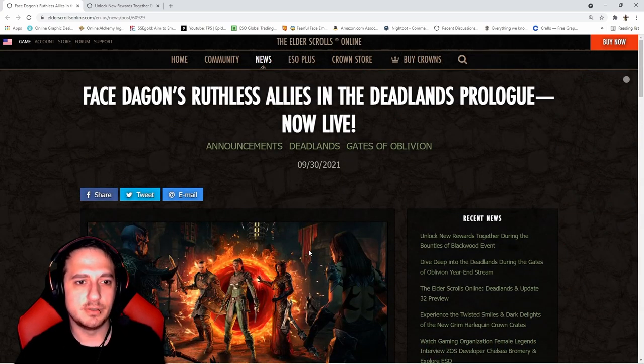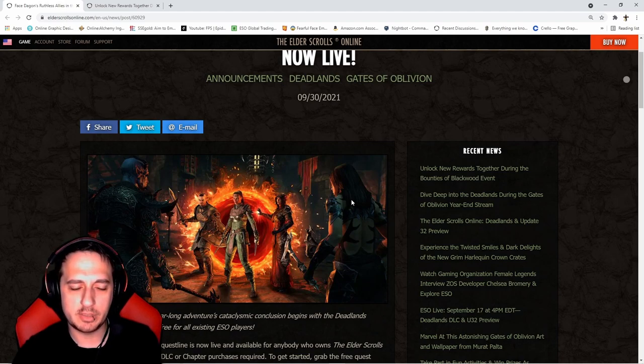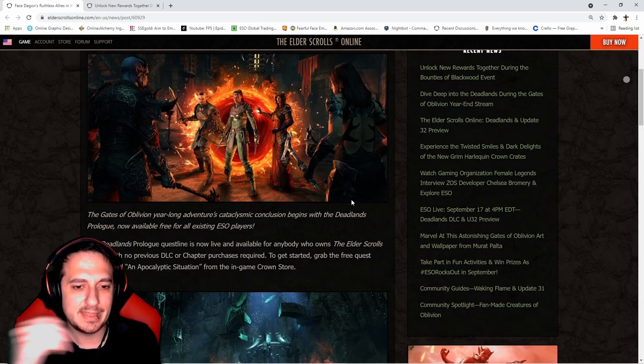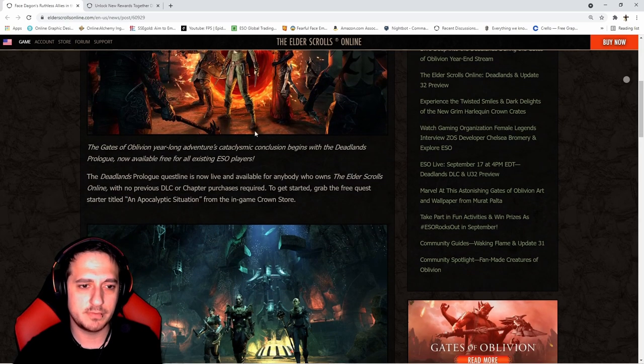Let's get into the fun stuff. Face Dagon's ruthless allies in the Deadlands Prologue, now live. So in Gates of Oblivion, you can go ahead and grab this quest — it's very similar to the original Oblivion back in the day on 360. You find the portals, go into the portals, kill the boss, break the sigil stone, close the portal, and get loot. There's also an event going on in Blackwood right now which I'll go over in a moment.